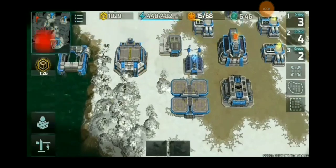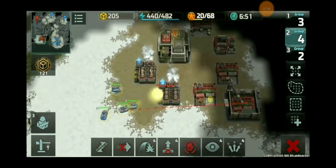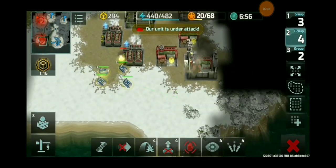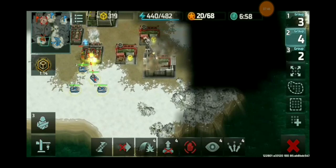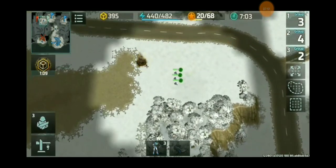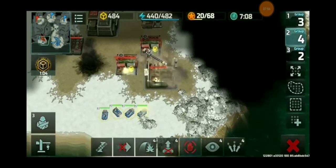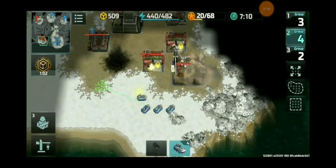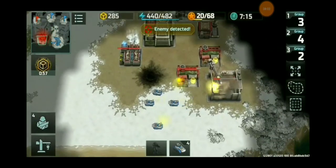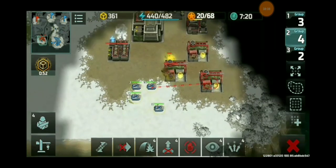Now let's see what's happening here on the base of Infinity F. As you can see, a supply center is being constructed. HQ still level 2 — he's actually behind in terms of base development due to the containers that were taken by Roronoa Zoro on both land and the ocean. Supply center being targeted by those deltas as it is under construction. These deltas actually paid for themselves.